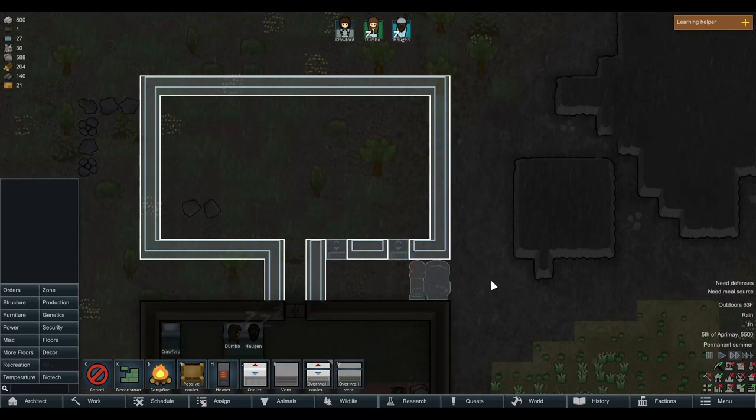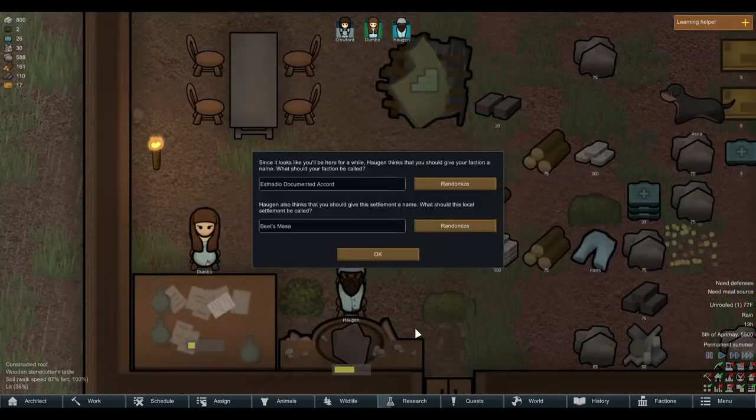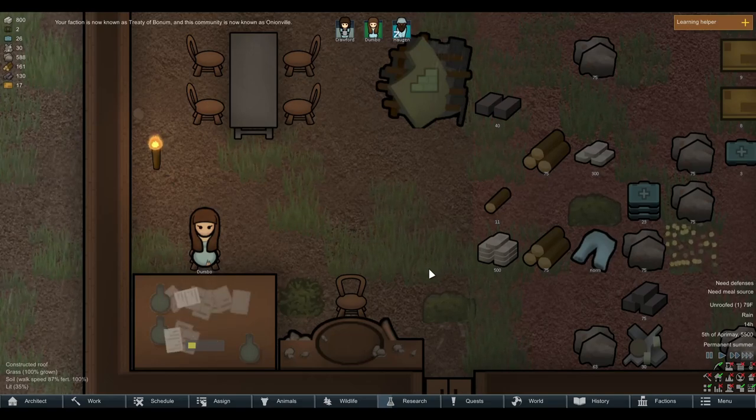We're going to put a couple coolers in here and a torch for a little bit of light. Since it looks like you'll be here for a while, Hagen thinks we should give our faction a name — the Treaty of Bonham. And this settlement should be called Onionville. Our faction is now known as the Treaty of Bonham and this community is now known as Onionville.